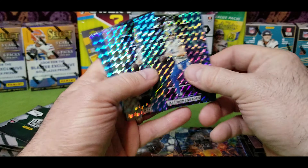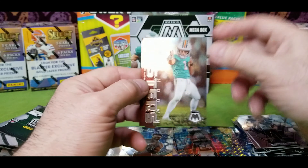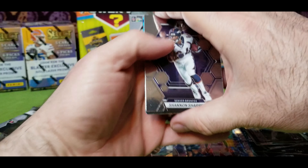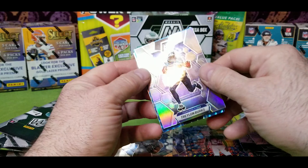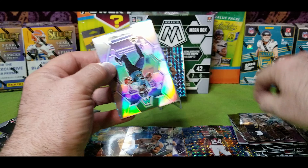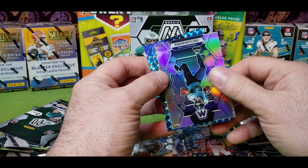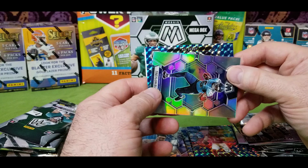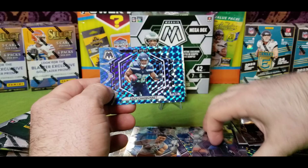All right, so this is still the other box. Christian Watson, Patrick Mahomes, Richard Sherman, rookie of Brian Branch, and we have Matt Stafford again — two Matts. AJ Terrell, the Touchdown Masters of Tua. Shannon Sharp, Tyreek Hill, Nick Bosa, Trellon Burks. This is a sideways card — we got a Drew Brees Elevate. That's a rookie so let's just save that one.